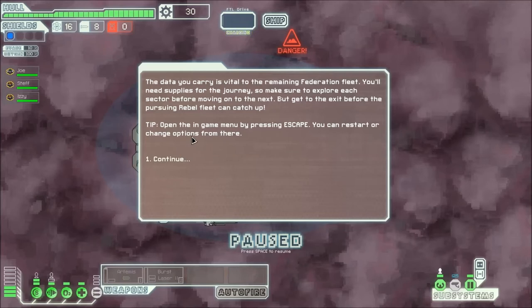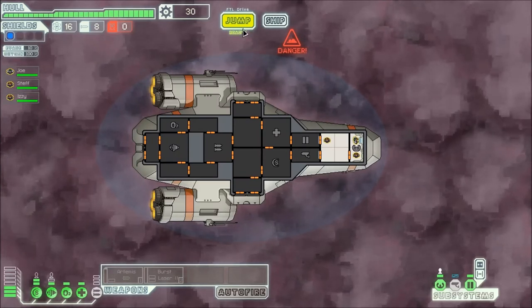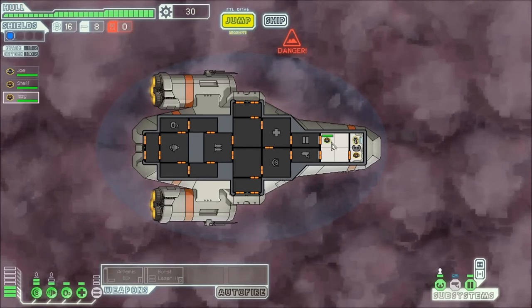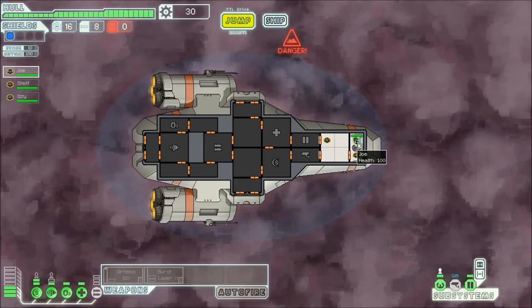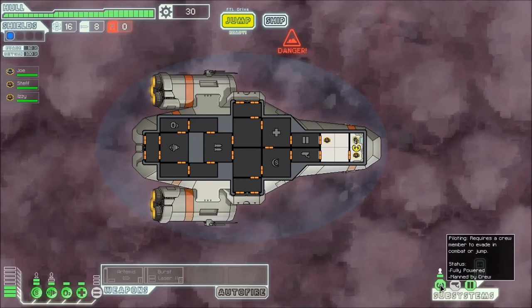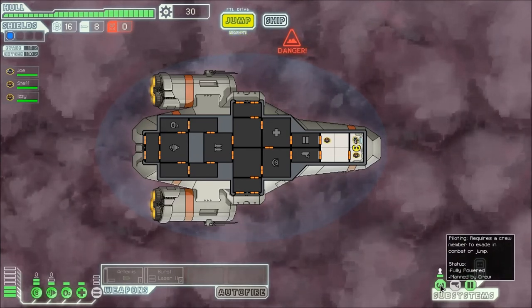Open the in-game menu by pressing Escape — I've already figured that one out. You can restart or change options from there. Okay, continue. So you can see we're already ready to jump. We're in a nebula — that's fantastic. As it's my game, I will be manning the steering wheel. I'll be piloting. I couldn't think of the word piloting. I'm piloting this bad boy.